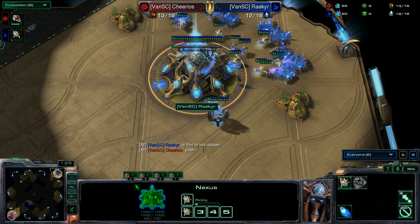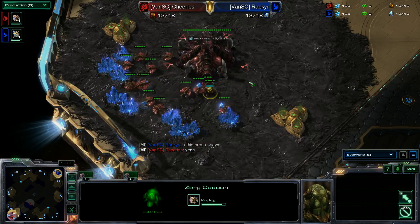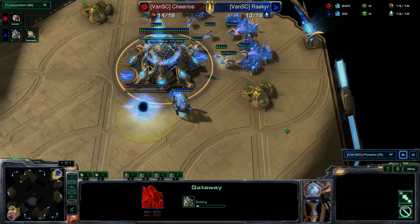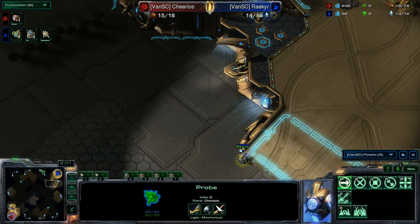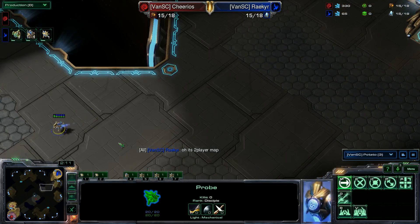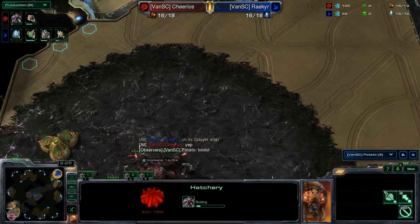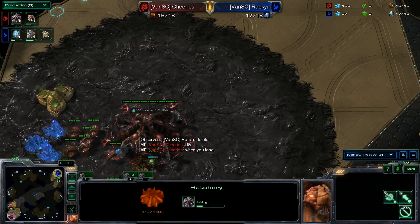Okay, it is cross-spawn. I don't want to give wrong advice though — I'm not a referee so I don't believe I can actually talk to these players. I can follow the probe for a while. There's a gateway going down at the natural; he's not doing any sort of forge fast expand, so this ramp is completely open. The scout does go out for Riker. We do have the hatchery going down for Cheerios at the natural.